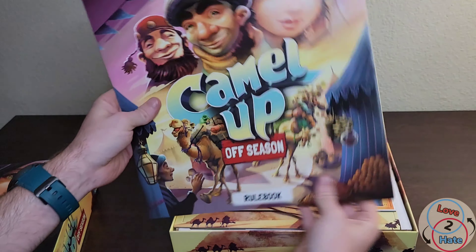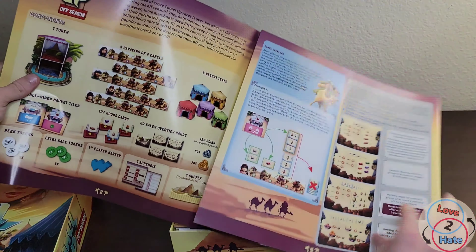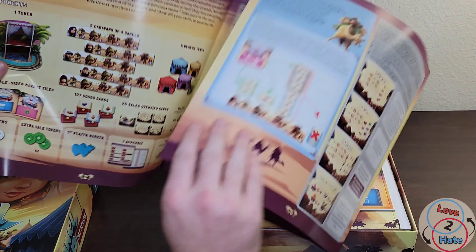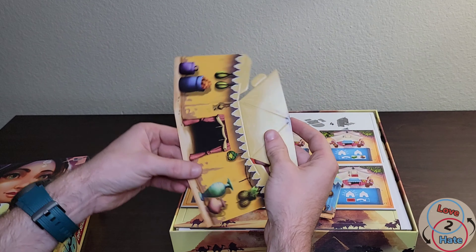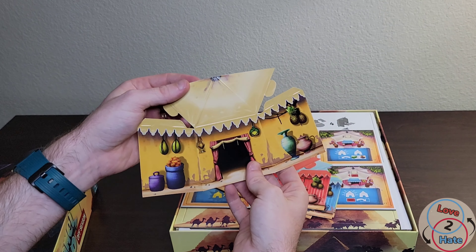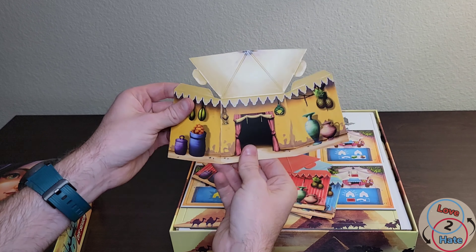We've got some appendix rules for some of the cards — we'll check that out later. We've got our rulebook, and this rulebook is very thin, not much to it. It's six pages long, so it should be easy enough to understand.